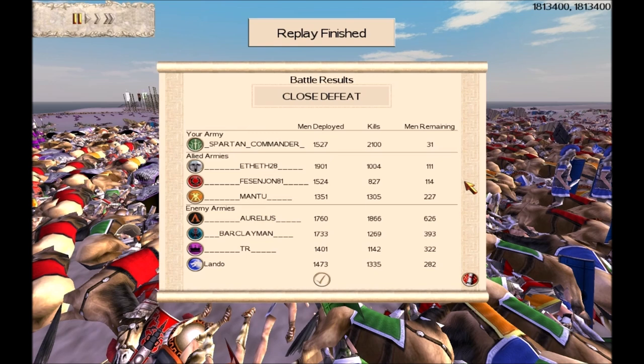Really well played to everybody in the game — this was a cracking battle, and only the second battle we played with 10 cav max for Parthia and Scythia. It was a close defeat for us. The highest kills in the game, surprisingly, goes to myself — it's very rare these days for me to get the highest kills, and to get over 2,000 kills is extra rare. Well done to Brotherhood member Aurelius with great kills using Macedon — his Cretan archers, cavalry, and pikes were doing a lot of damage to the Seleucids especially. Well done to Barclayman with his faction of choice, Pontus. Well done to TR with that experimental Parthian army. Well done to Lando for some good kills. Well done to FF who got over 1,000 kills with that experimental Seleucid army.